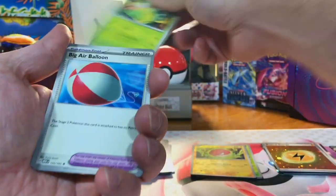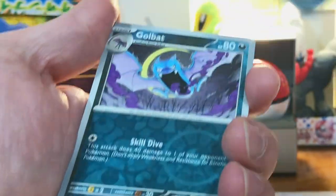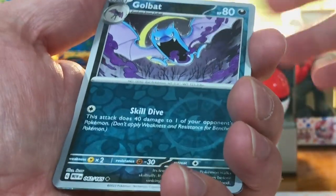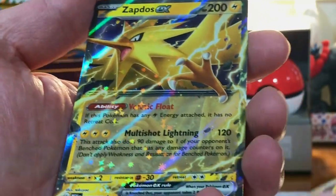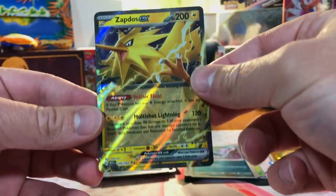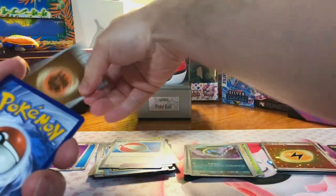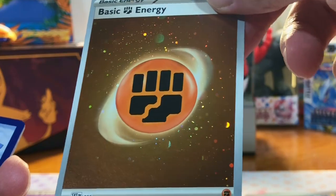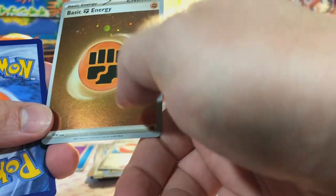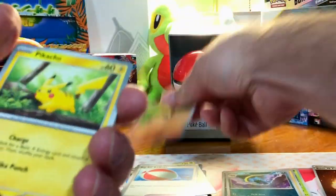Come on, 151. Give me something. Zubat, Zubat, Golbat. And... nice. Zapdos EX. There we go. Another one — Fighting Energy. Haven't gotten the Hollow Fighting Energy. And there is a Swirl right there. Very nice. Love the Hollow Energies.